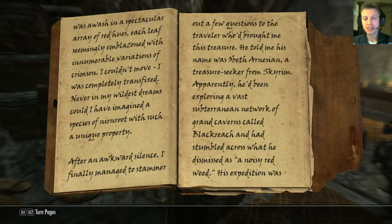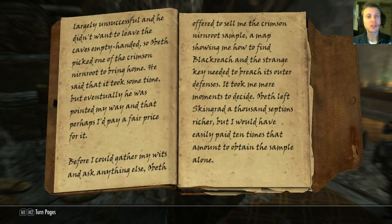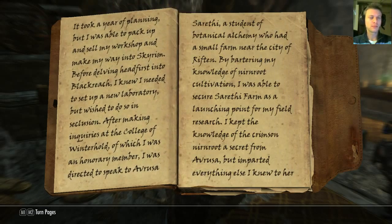'After an awkward silence, I finally managed to stammer out a few questions to the traveler who'd brought me this treasure. He told me his name was Obeth Arnesian, a treasure seeker from Skyrim. Apparently, he'd been exploring a vast subterranean network of grand caverns called Blackreach, and had stumbled across what he dismissed as a noisy red weed. His expedition was largely unsuccessful and he didn't want to leave the caves empty-handed, so Obeth picked one of the crimson Nirn Root to bring home. Eventually he was pointed my way, and that perhaps I'd pay a fair price for it. Before I could gather my wits, Obeth offered to sell me the crimson Nirn Root sample, a map showing me how to find Blackreach, and the strange key needed to breach its outer defenses. It took me mere moments to decide. Obeth left Skingrad a thousand septims richer, but I would have easily paid ten times that amount to obtain the sample alone.'